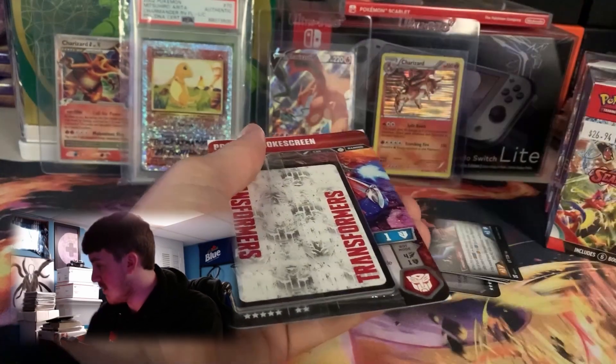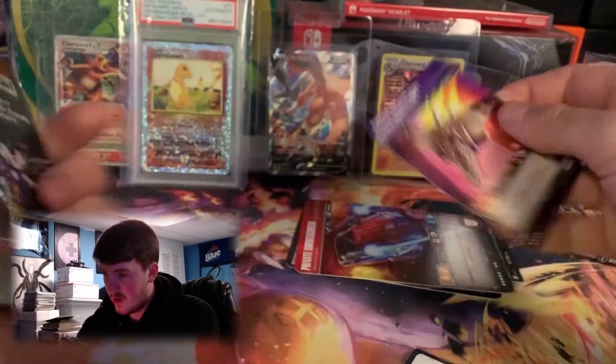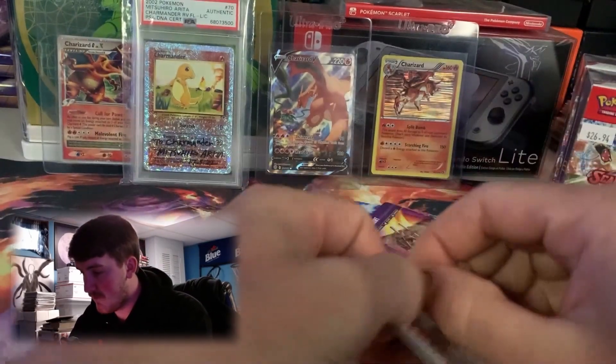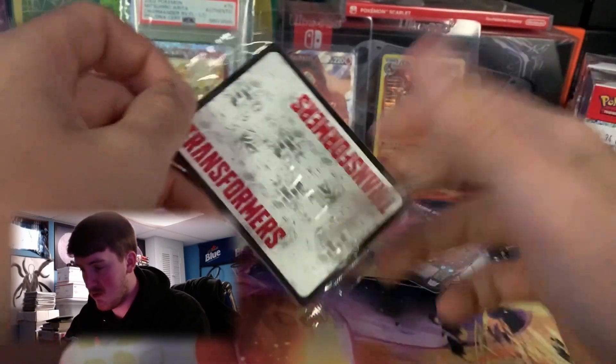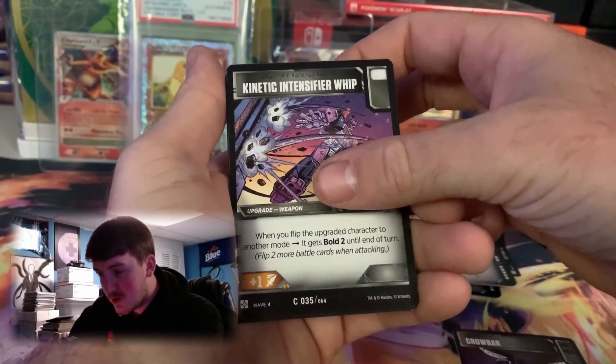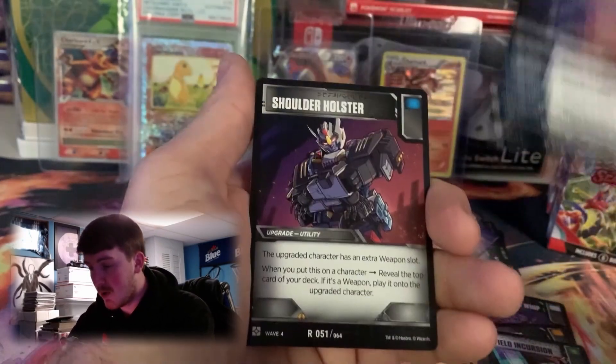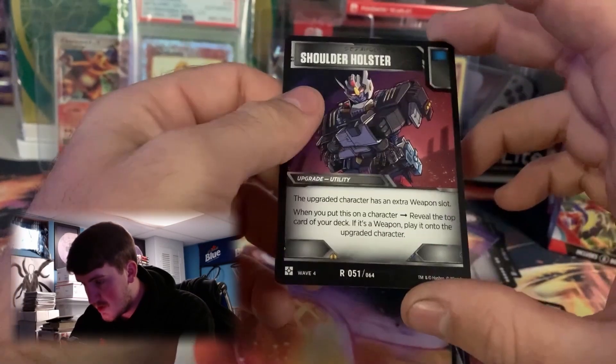Getting this second pack open. We got Private Smokescreen, Raider Night Flight, and then some promotional insert — whatever. We got Crowbar, Kinetic Intensifier Whip, Guarded Posture, Battlefield... and we got Swerve. Got a Shoulder Holster — oh, this is the last one, Shoulder Holster.